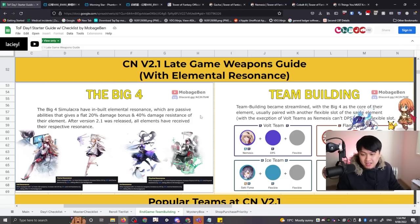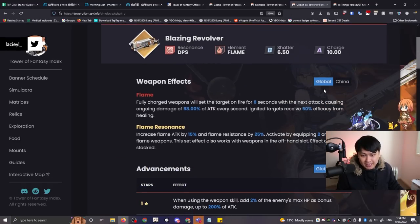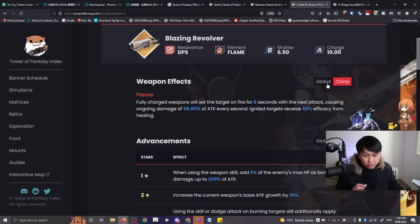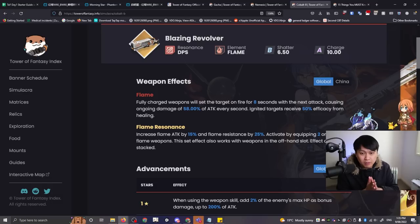The value of these four units is dramatically higher than some of the others. What we've noticed is that some characters in the global version — per the data mine, you can see the global toggle — in the China version it doesn't have this flame resonance where you get flame attack by 15% and flame resistance by 25%. So in China, Cobalt is not a top priority, but in global she has incredible value almost to the level of the big four.